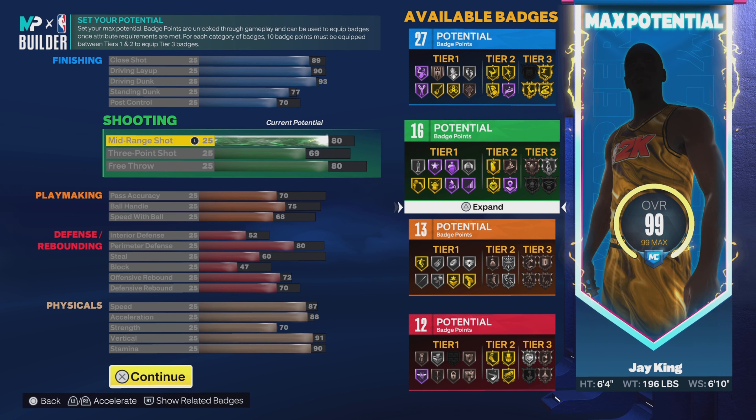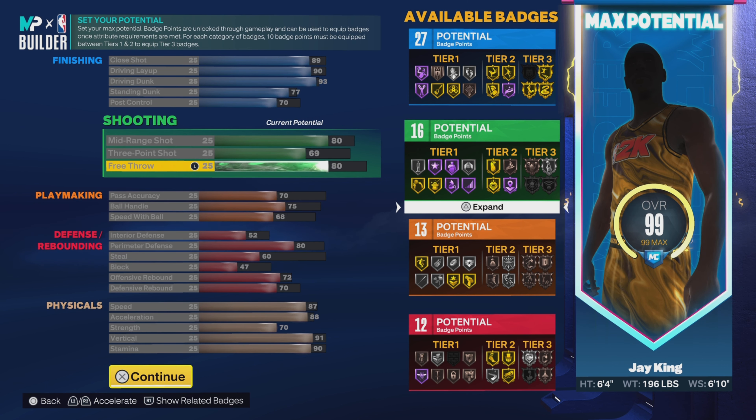Going down to shooting now — we're going to go 80 on the mid-range, 69 on the three ball, and 80 on the free throw for 16 shooting badges.